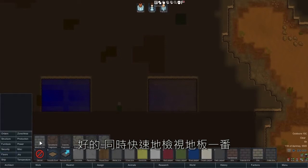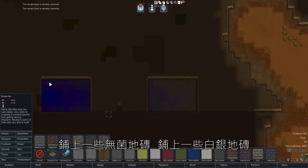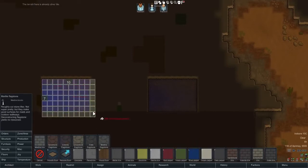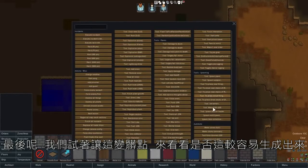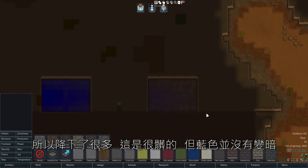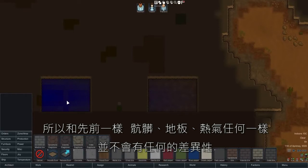We'll also quickly check floors — putting down marble tile, concrete, wood floor, sterile tile, silver tile, carpet, and flagstone — nothing we did changed the color here at all. So floor style is not making any difference. Finally, we'll try making this area dirtier and see if it gets any more likely to spawn that way. But the blue hasn't darkened up, and the blue here hasn't lightened up either. So as before, dirt, floor style, and heat are not making any sort of difference.